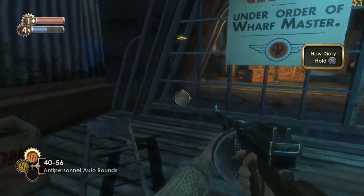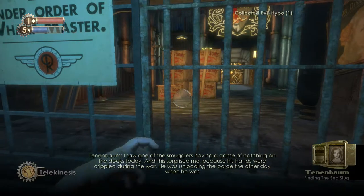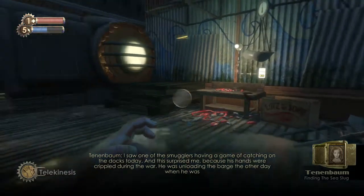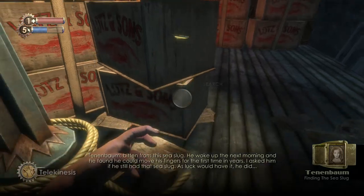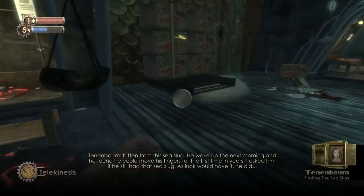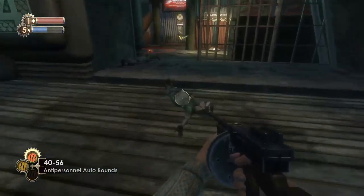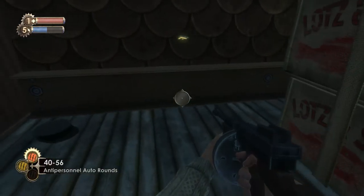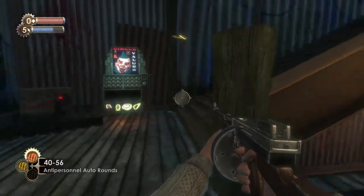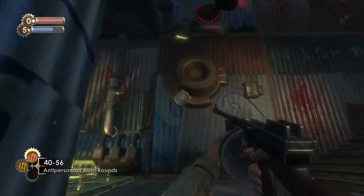Let's pick up this first aid kit and look at this audio diary — another very interesting one. 'I saw one of the smugglers having a game of catch on the docks today, and this surprised me because his hands were crippled during the war. He was unloading the barge when he was bitten by the sea slug. He woke up the next morning and found he could move his fingers for the first time in years. I asked him if he still had that sea slug — as luck would have it, he did.' The sea slug that healed that crippled man was the same slug that they found ADAM in — the first occurrence of the ADAM substance, found completely by accident.